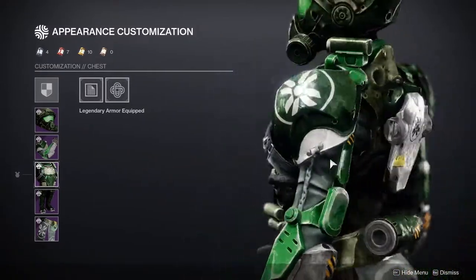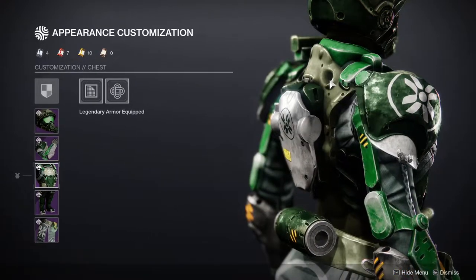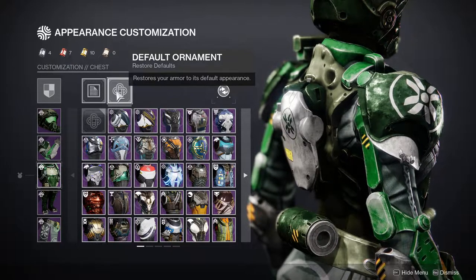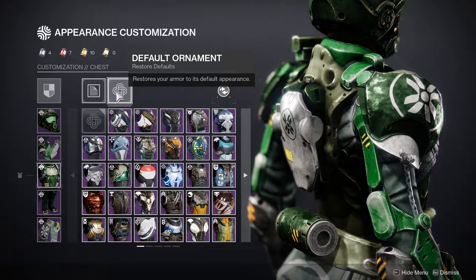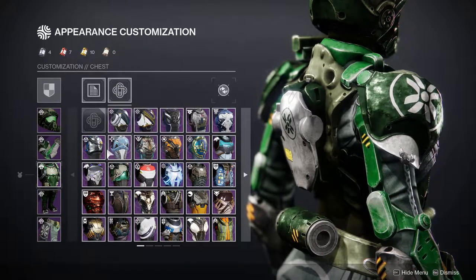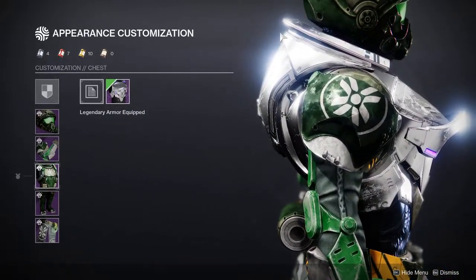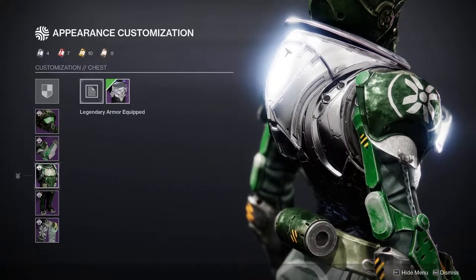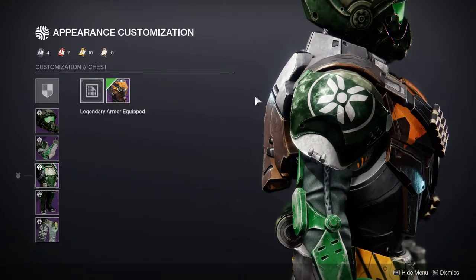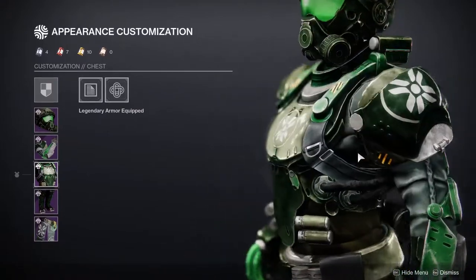For the chest piece, it looks kind of basic in my opinion. It also has the problem that the back of the neck is not protected. For me, the best looking Titan chest piece is something that protects the back of their neck — something that makes them look bulky in the back. That's when Titans really look like a Titan to me. When I see something like this, it just doesn't feel like a Titan to me personally.